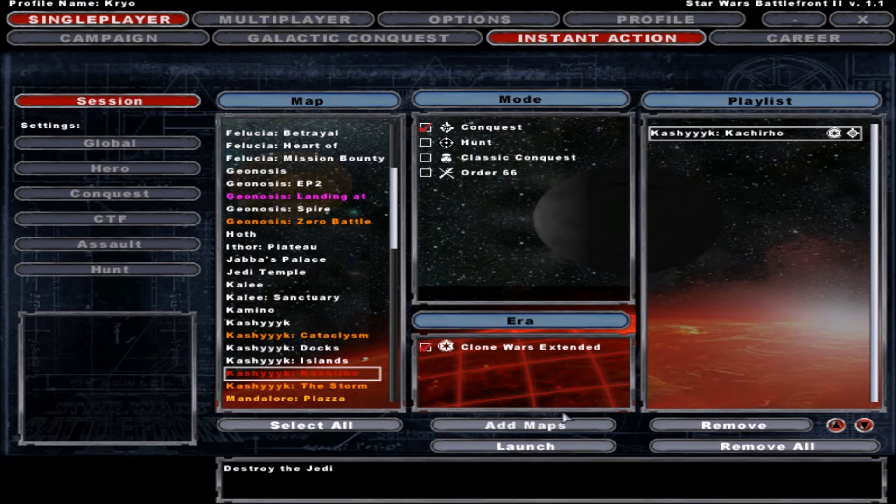We're going to have an accurate Legion because of the Clone Wars Extended Era. I also wanted to mention that during the Order 66 mode and the Hunt mode, they're both custom too. It's awesome — you play as a shit ton of different Wookiees for the Hunt mode, and the Order 66 mode is basically the same as the Jedi Temple, except you get to play as Luminara Unduli, and it's actually a really, really good model of Luminara. But I'd rather play the Conquest mode today.